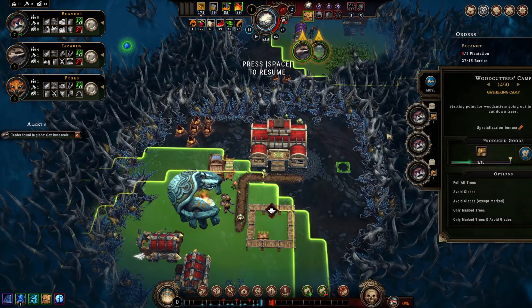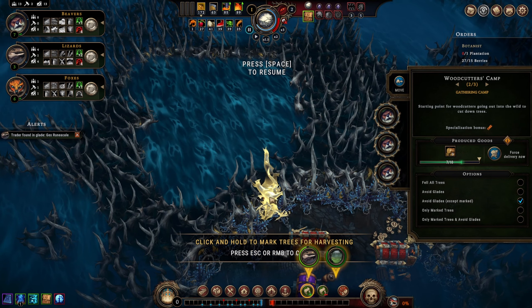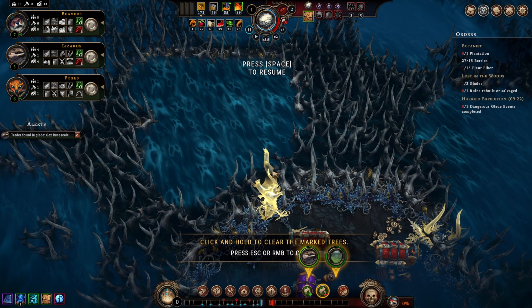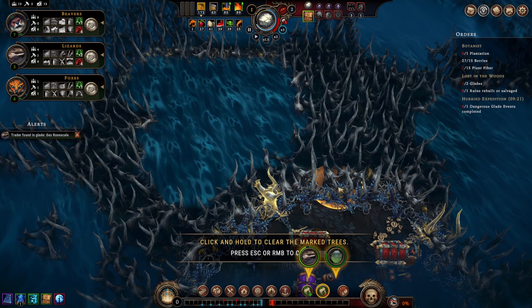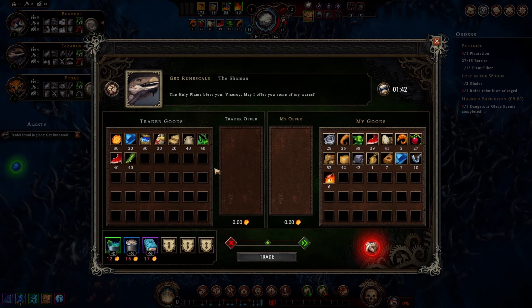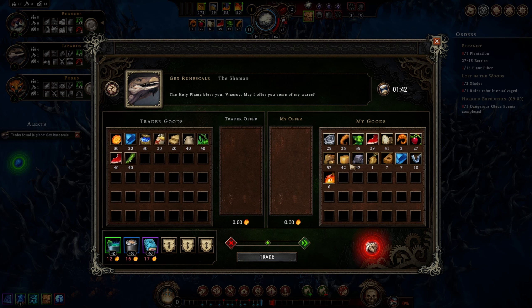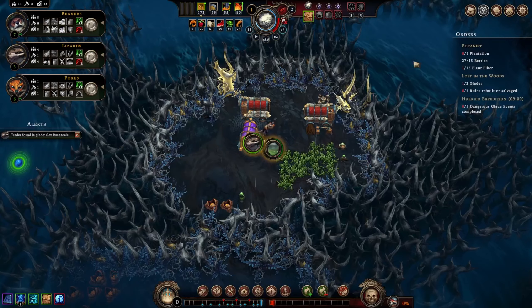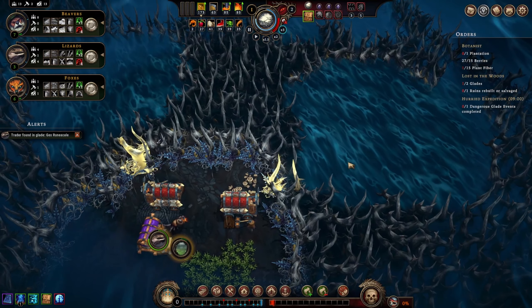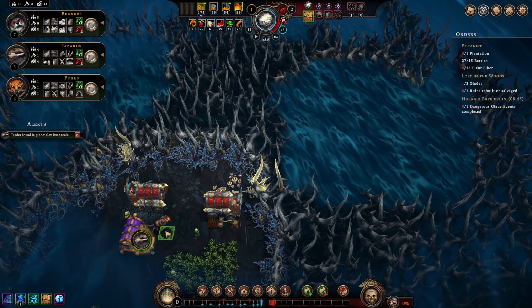This is there to trade with us. We'll put a guy here to cut down trees - not that last tree. Just to prepare in case we need to open another glade. Oh, this isn't Bliss, this is Gex Rune-scale. Hi Gex! I don't have any amber to buy stuff and I'd rather keep all this, but maybe we'll make use of him. If we find something dangerous and need oil, for example, we could buy oil off of him.